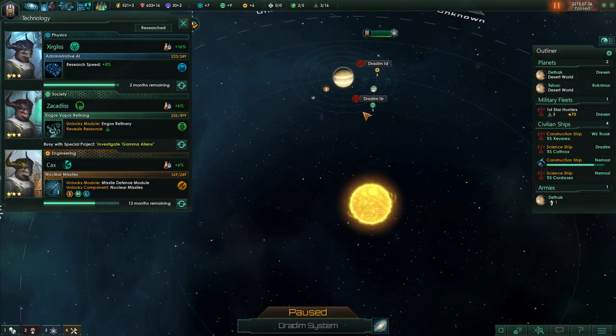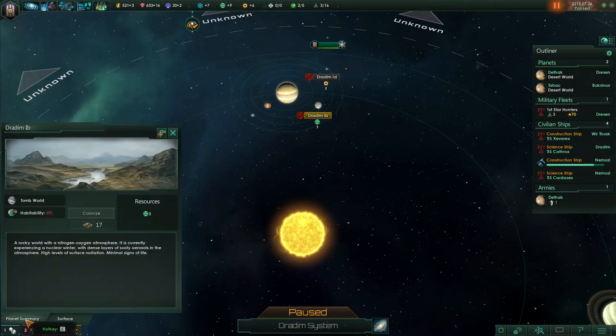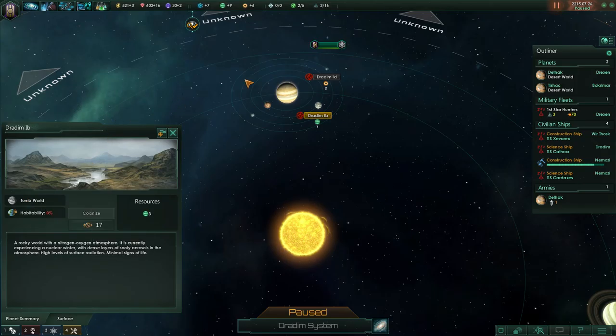System survey — when they're in the red they're non-habitable. Tomb world — what the heck is a tomb world? A rocky world with a nitrogen-oxygen atmosphere currently experiencing nuclear winter, with dense layers of sooty aerosols in the atmosphere and high levels of surface radiation. Minimal signs of life. And this one is ocean — I could terraform them.